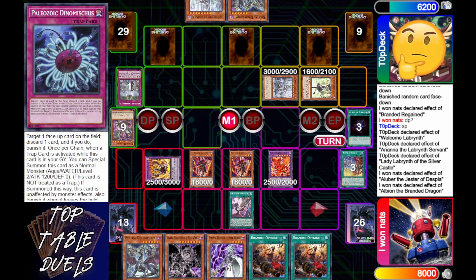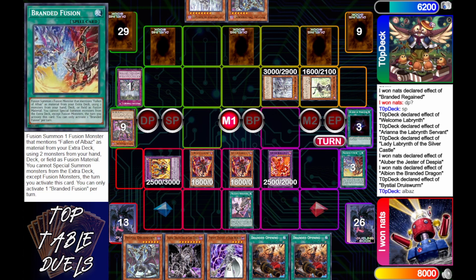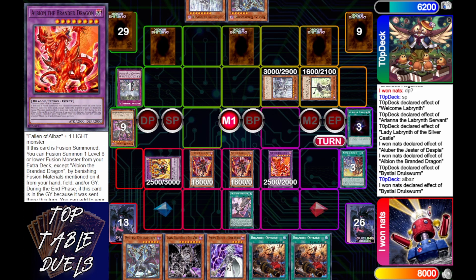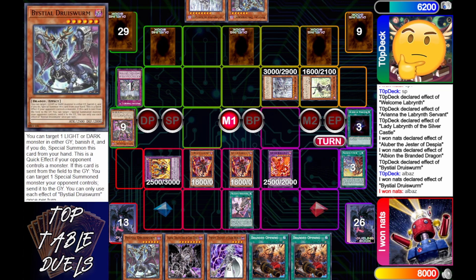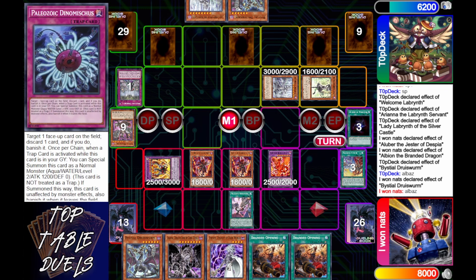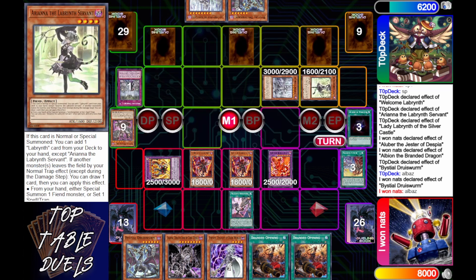As soon as we get more Kashitron support, Ice Dragon Prison won't be as good, but right now you can banish two things — although in the banished zone they'll just special summon right back out. i1nats activates his Albion effect; his opponent activates Bestial Jerusalem effect, and then i1nats chains his Bestial Jerusalem effect — all going after Fallen of Albaz.